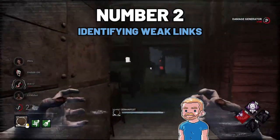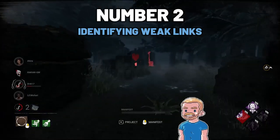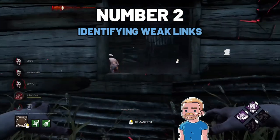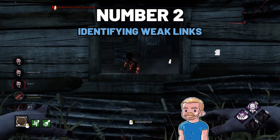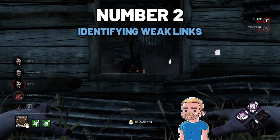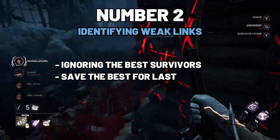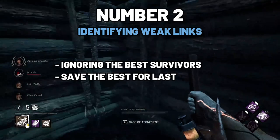So I kept chasing the three other survivors, who I identified to be the weaker links, and I eventually got them all out of the game, leaving me with just Claudette. Seeing as I got the hatch and found her during the endgame collapse, there was nothing she could do — either I get her or the entity gets her. So it ended up being a 4k, and in my opinion it turned out this way because I ignored the obvious strong survivor during the entire match, just focusing on the other three instead. In short, be aware of how much time you waste chasing a survivor — it might not be worth it.